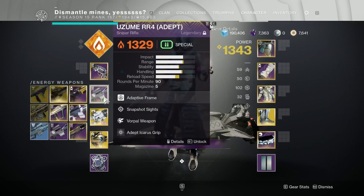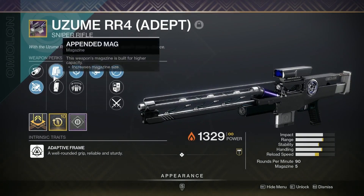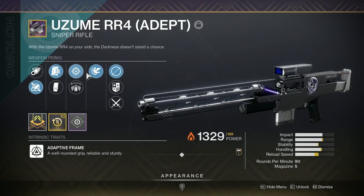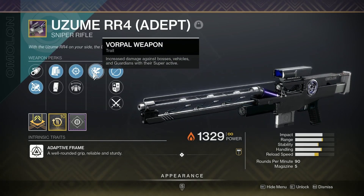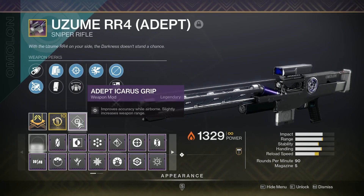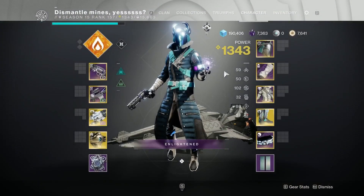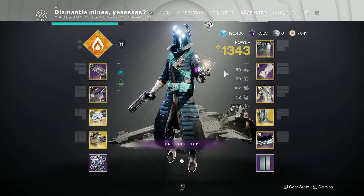And we have a Tracked Cannon. You can see right here — this is the Uzum: fluted barrel, appended mag, snapshot sights, and Vorpal Weapon — a very, very nice perk combo. We do have a reload speed masterwork and an adept Icarus grip mod, seeing as this is an adept weapon. Hope you enjoy the gameplay coming up, and I'll catch you guys in the next one. Peace.